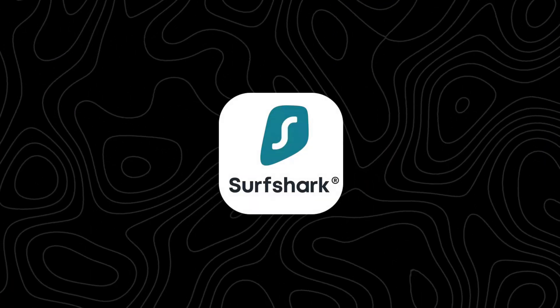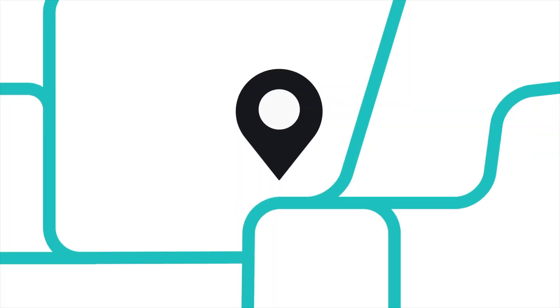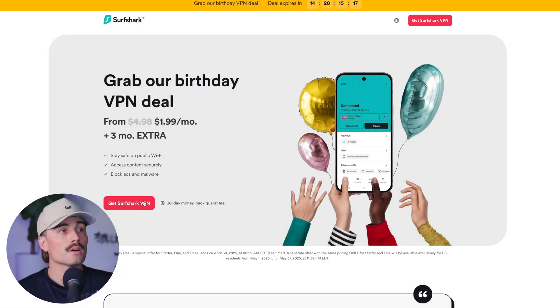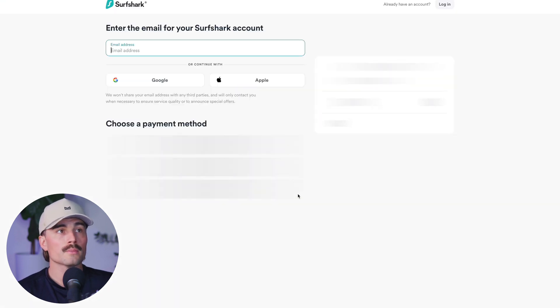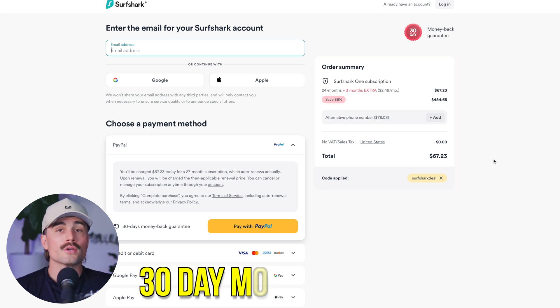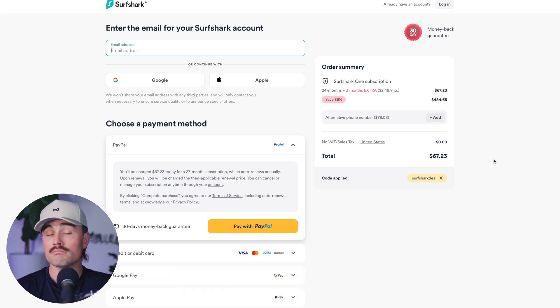Last but not least is Surfshark — best if you're on a budget. It lets you use unlimited devices with one account, it's still fast enough for most games, and solid for hotspot sharing. To get started, click the link below and click 'Get Surfshark VPN.' On a 24-month term with the most popular plan, for only $67.23 you get two years plus three months extra. They also have a 30-day money-back guarantee. All three VPNs support every method we talked about today, so just pick the one that fits your setup and budget.